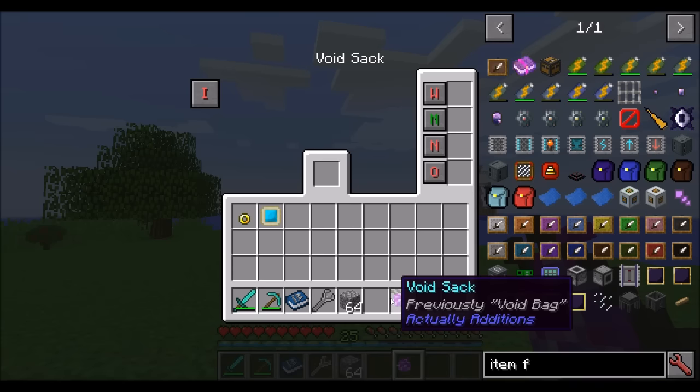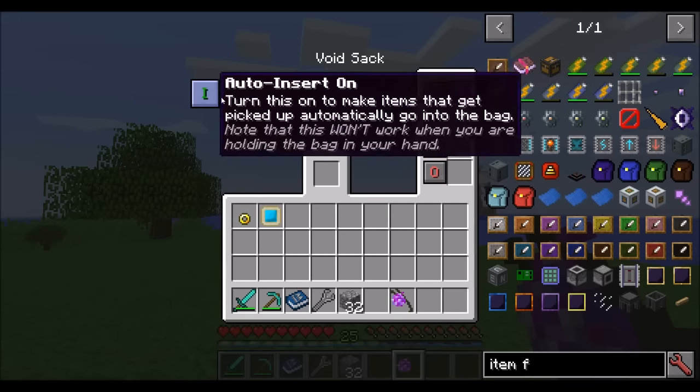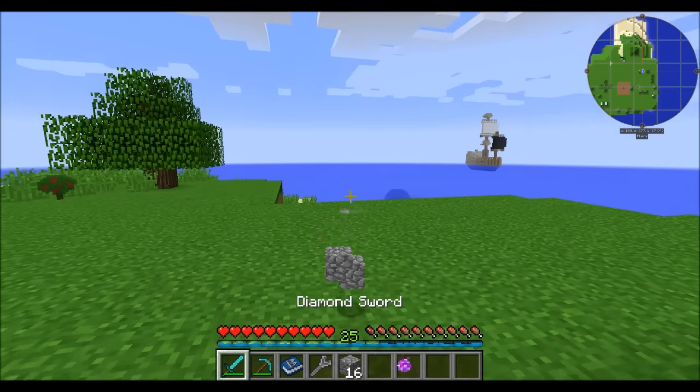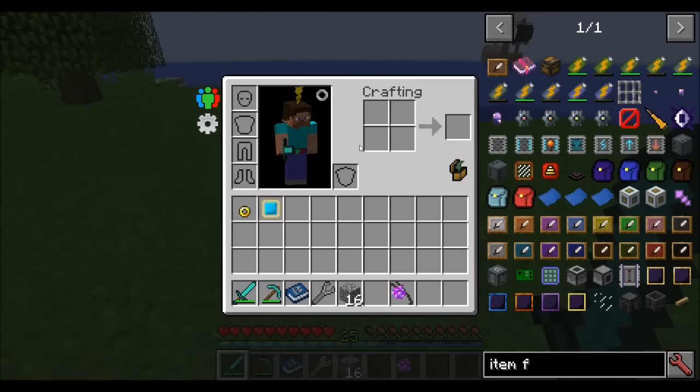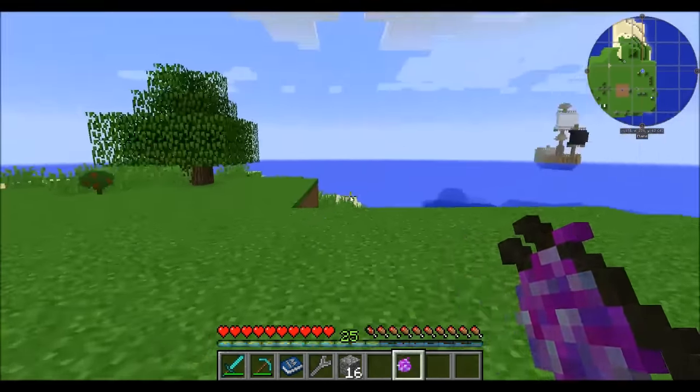The Void Sack has a very similar UI except it only has one slot, and any items that go inside the Void Sack are voided. The name is pretty intuitive. We can filter it for cobblestone only with a whitelist, set Auto Insert on, and now any cobblestone picked up will simply be voided — it doesn't go in your inventory, doesn't go in the bag, it's just destroyed.